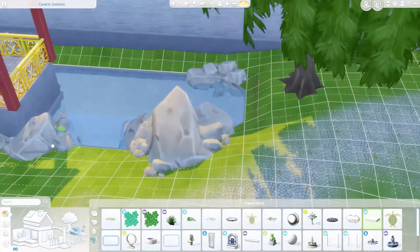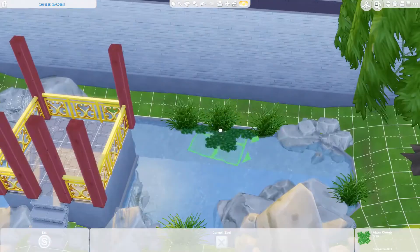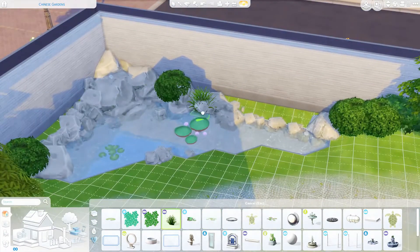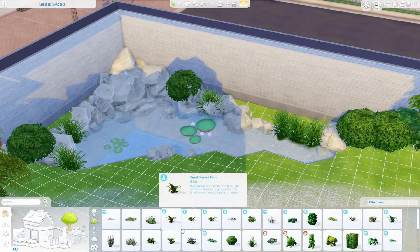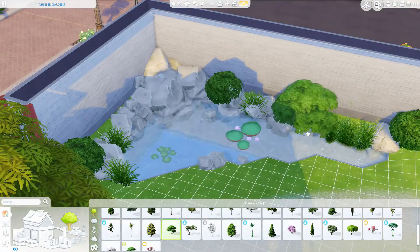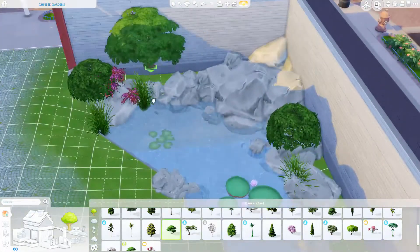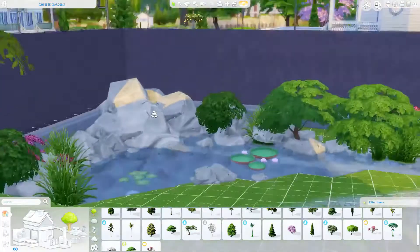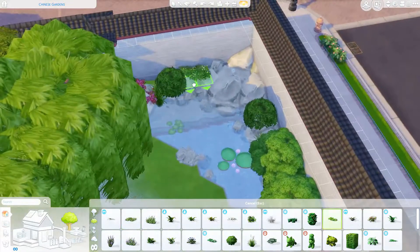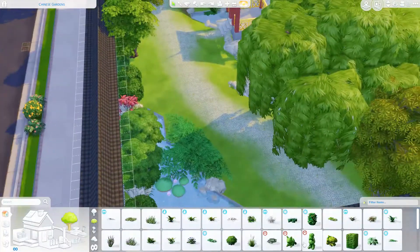Here I'm starting to work on some of the greenery, filling up the area so you can't really see any of the edges around the wall or around the pond walls, just filling it right out. I was looking at some images of Chinese gardens and they are very green. I made sure to get some different types of greens in there — I know there's a lot of bright lighter green in those gardens.